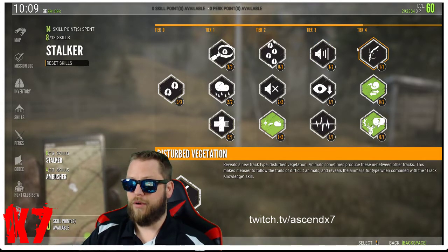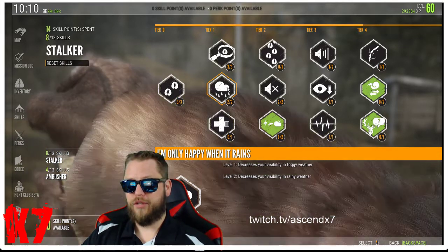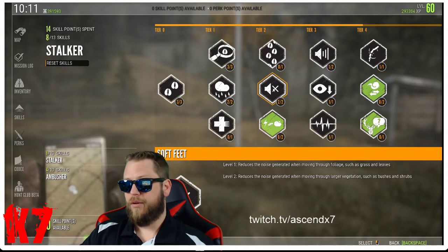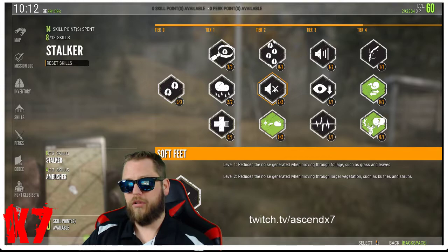The must-haves in Stalker for me: first, 'Only Happy When It Rains' — in foggy and rainy weather you become less visible, so anything that makes you less visible or less noisy is a must. That leads into Soft Feet, which reduces noise when moving through foliage and larger vegetation at levels one and two. It's a must — I've benefited countless times from sneaking just a little bit closer to a nice animal.